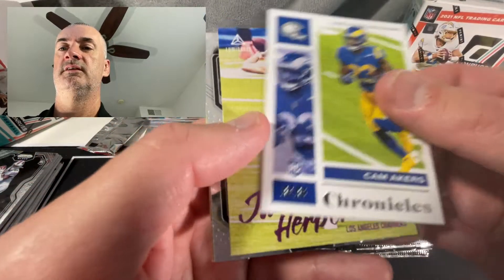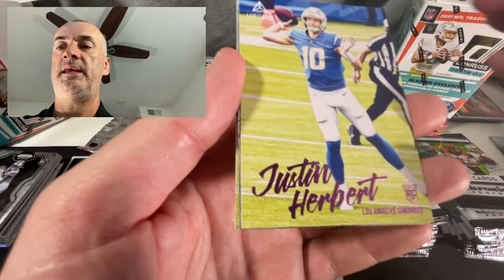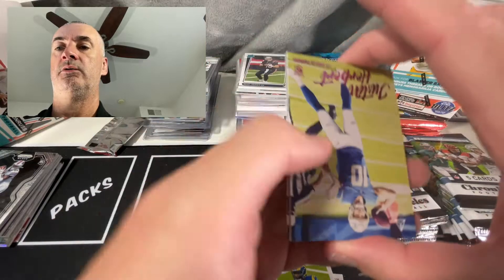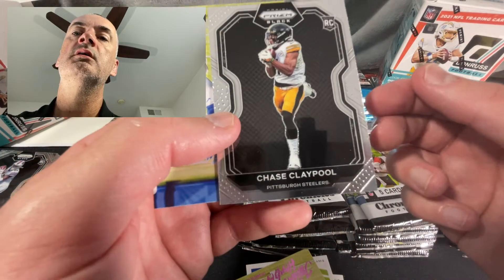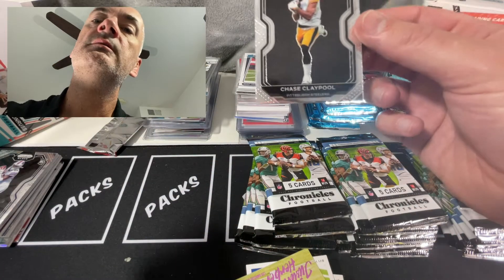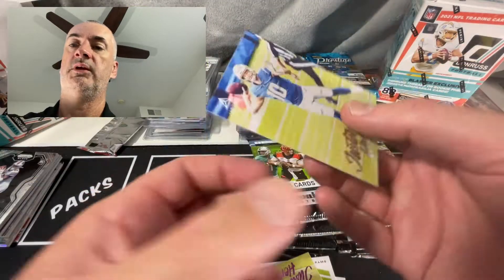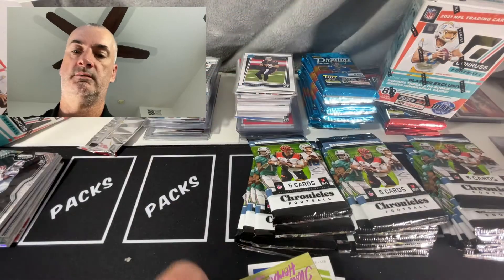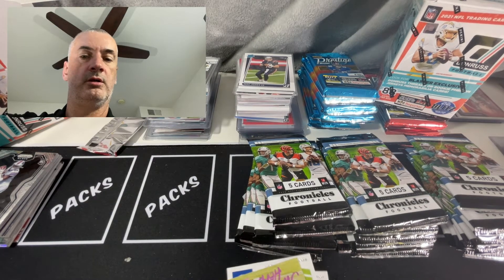Cam Acres - the main thing I am always looking for. A Herbert pink - looks like this one was upside down. Chase Claypool - centering is a little bit thicker on this side as you can see. Top to bottom looks pretty good, so no complaints there. And another Herbert - nice. All right, so that is blaster number two.